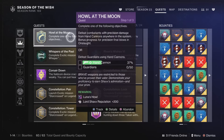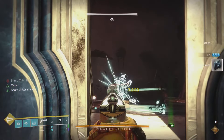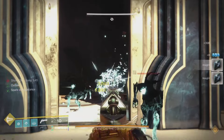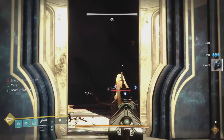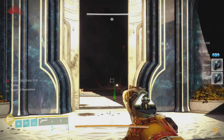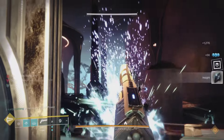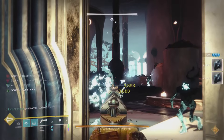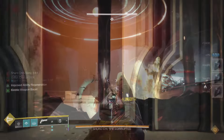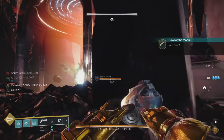After switching to the Midnight Coup I got around 10 precision kills quickly. It did take a little bit of time overall — I'd say around 25 to 30 minutes to complete this part at the Shiro Chi checkpoint. But it gets the job done, so get over there and get after it and before you know it you'll be done with this quest step.